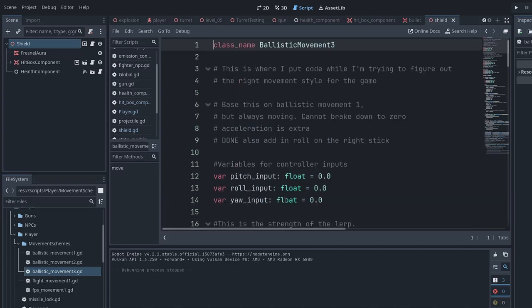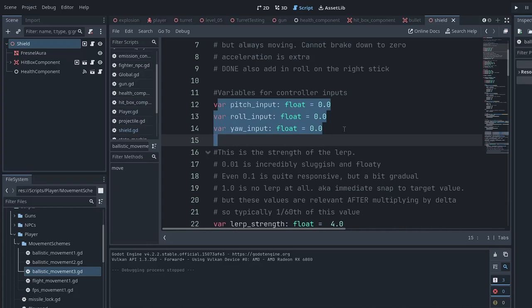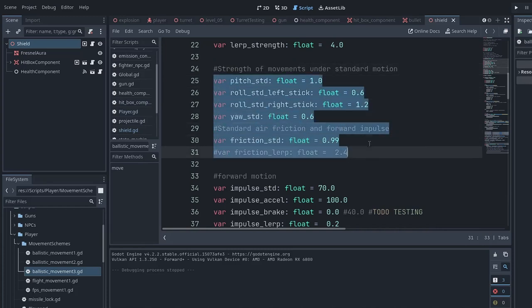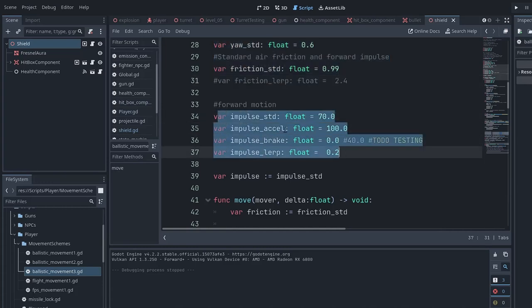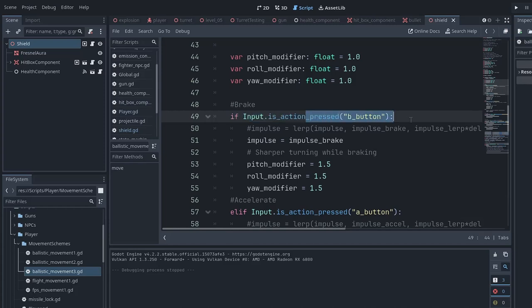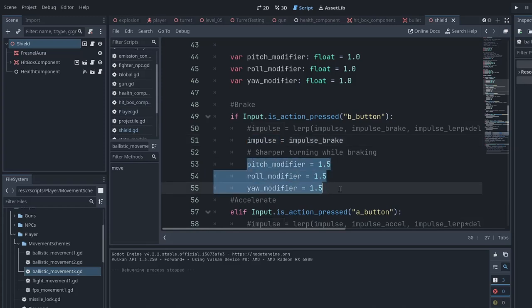Let's open up ballistic move three briefly. It has variables to control pitch, roll, and yaw, a lerp strength for how much pitch you get for your input — this is where different ships could have more or less maneuverability — and impulse controls: standard impulse, how much impulse when braking, and how fast the impulse changes. If the B button is pressed, that's where we brake: braking changes the impulse and also changes how well you can pitch, roll, and yaw. Not very realistic for outer space, but a lot of games have skill turns — hit the brake, do a sharp turn, then accelerate out of it — to make you feel like a more skillful pilot.